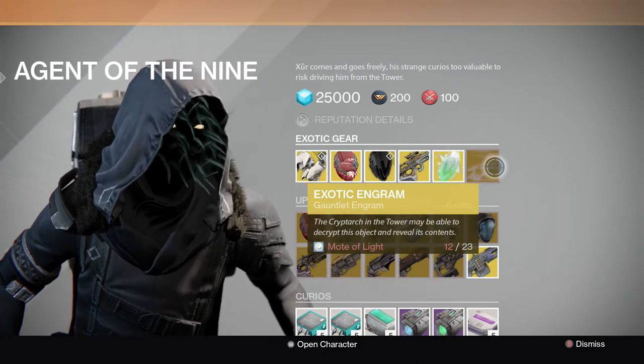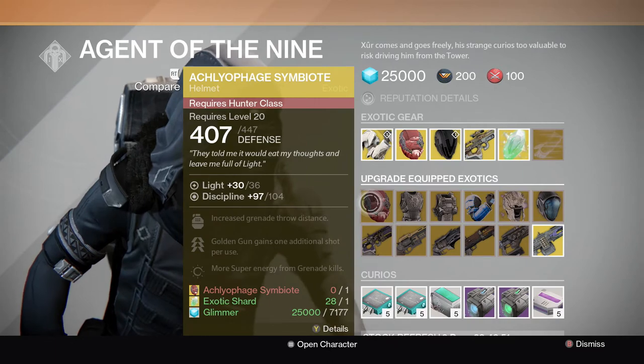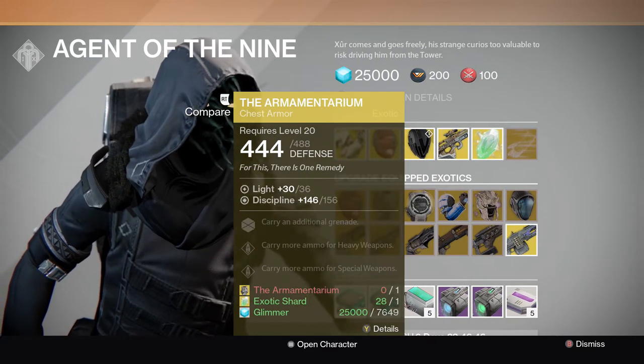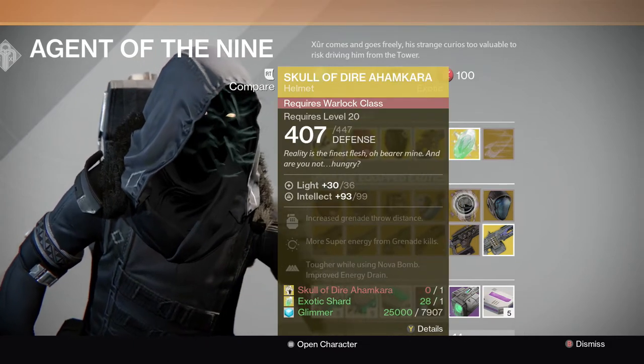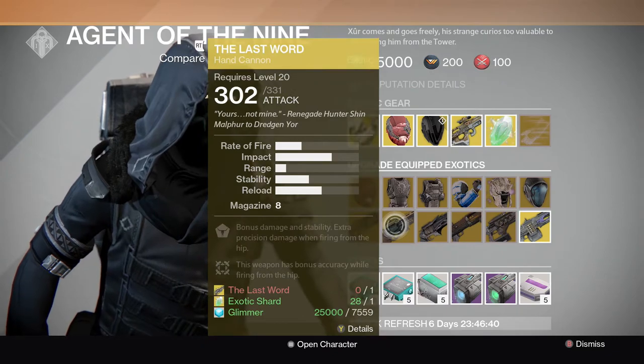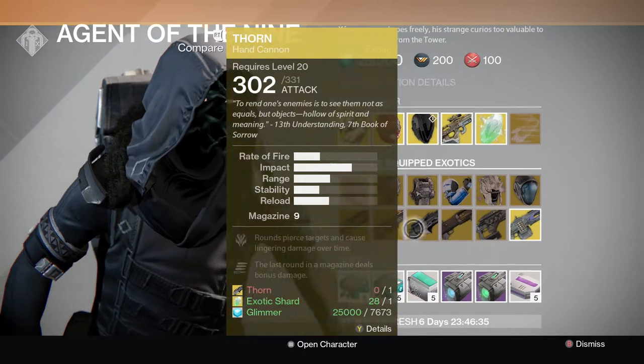He's also selling an Exotic Shard and Exotic Gauntlet Engrams. For this week's upgrades he has the Aglophage Symbiote, Presta Valfalupi, Elmer Minterium, No Backup Plans, Skull of Dire Ahamkara, Apotheosis Veil, Bad Juju, The Last Word, Thorn, Invective, Pocket Infinity, and the Thunderlord.